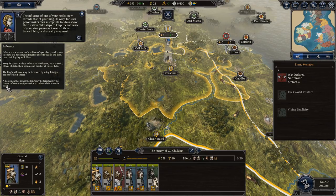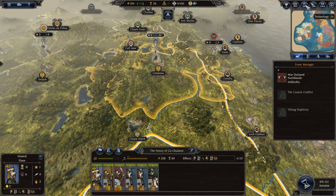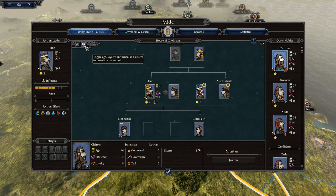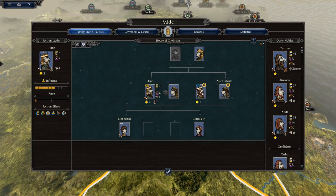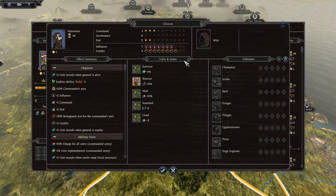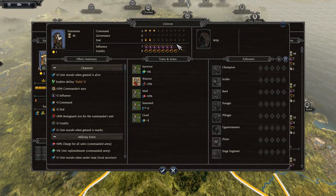A nobleman that is not king may be targeted by the lower influence intrigue action to reduce their power in court. Do I really want to do that? Let me see my nobles through the faction tab. Clerican has more influence than me — he's a statesman. I don't know that I really want to sabotage my general just because he's jealous of my position. He's also very loyal, so I'm guessing he's not really going to be a problem.